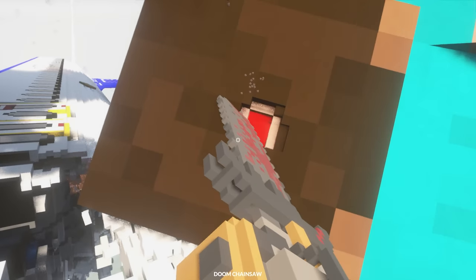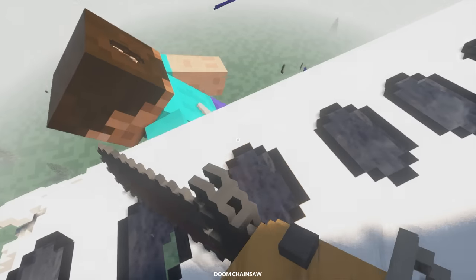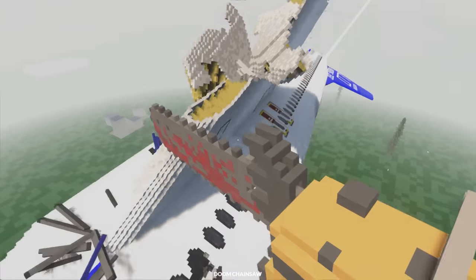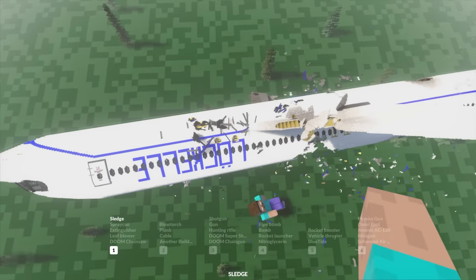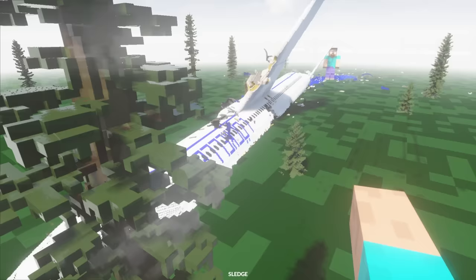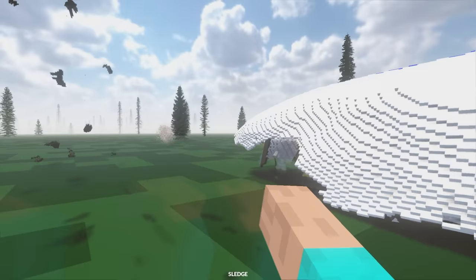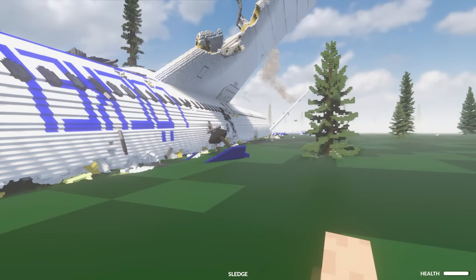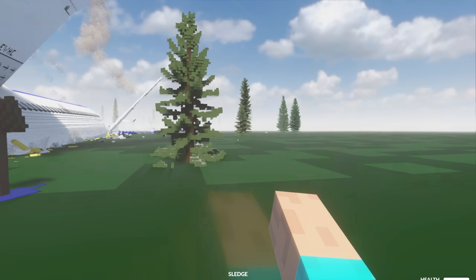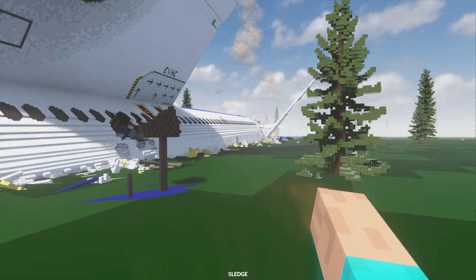Chainsaw — I think we got him a little bit, but is it enough? Probably not. We are crashing sideways — I don't think I've ever seen this. Going in for a crash landing and the plane is literally disintegrating. Herobrine is still alive — where did he go? The plane got destroyed by Herobrine. We might need to go get help from the police and destroy him completely.